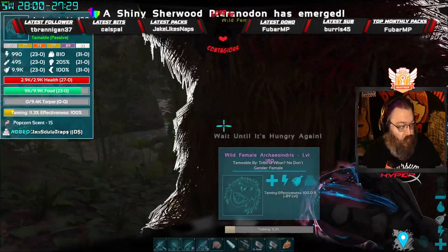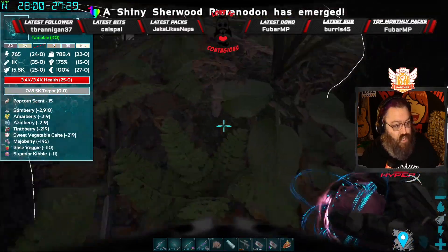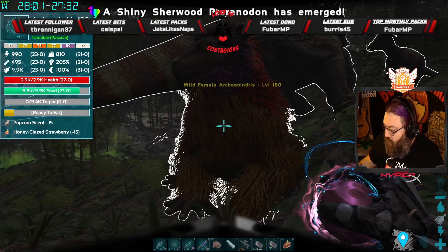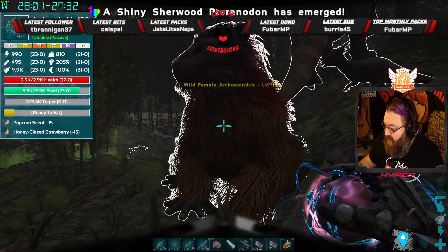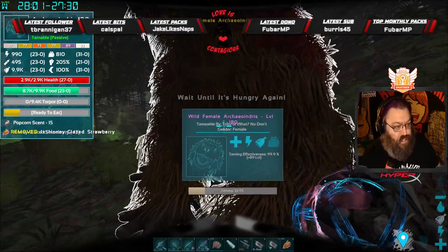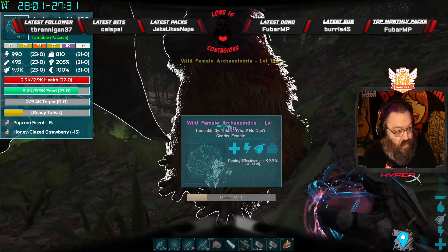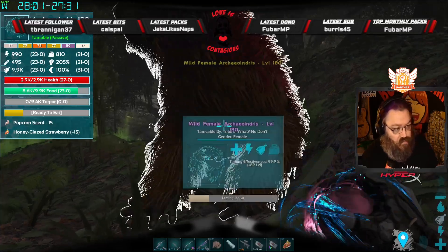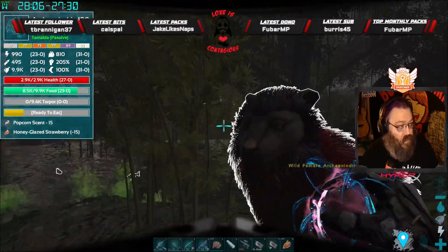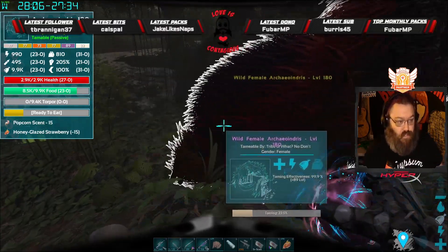One thing I can do is throw out my Binturong to increase the food drain. Additional Creatures 2: Wild ARK is the name of this mod. There are currently 65 different creatures in this mod, and it also adds different items, crafting materials, weaponry, and crafting tables — including the AK-47, the M4-A1, a new sniper rifle, and a couple of new pistols. It's a really in-depth mod, and it adds a whole lot of creatures with utility in the game, like the Archaeo Indris.